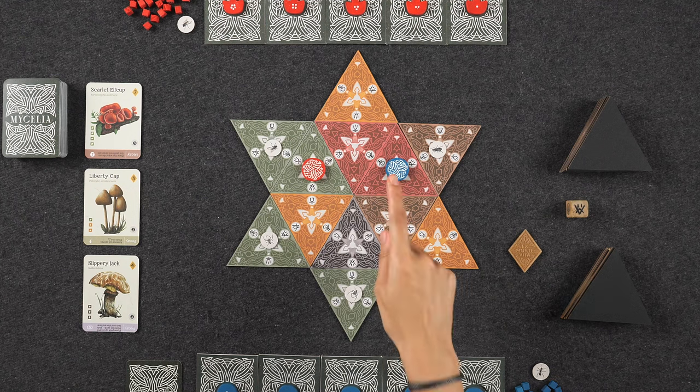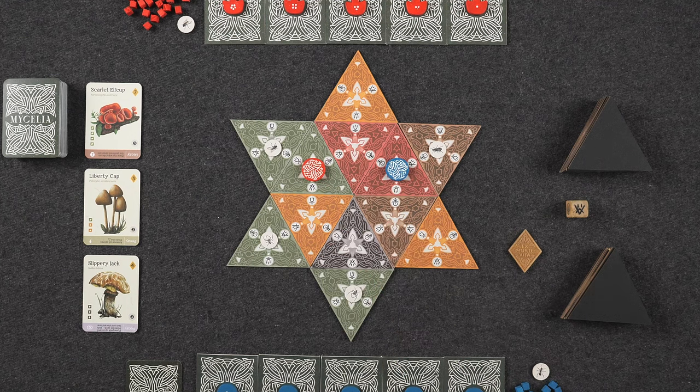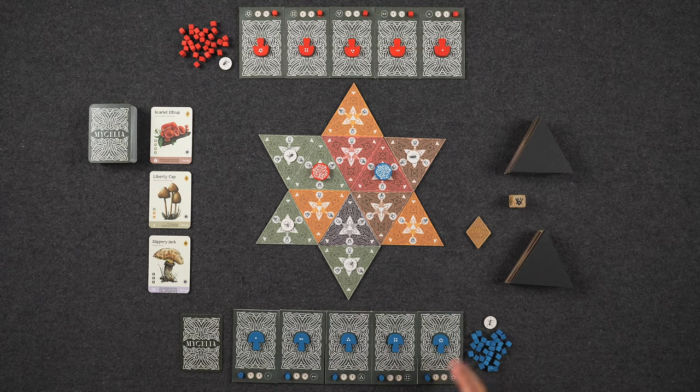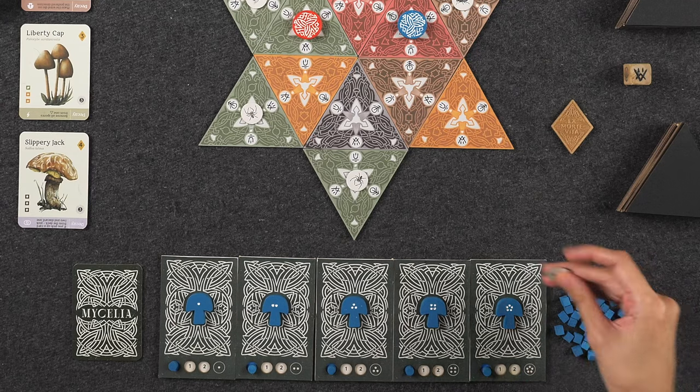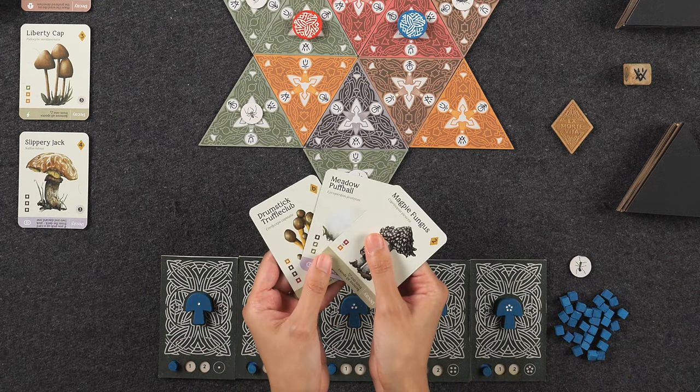Each player starts the game with one mother mushroom already on one of the central triangles on the board, as well as five player mats, which are going to be used to keep track of your mushrooms, how many times they spore, and when they eventually decay. Players also start with one insect token each, as well as a hand of three mushroom cards.